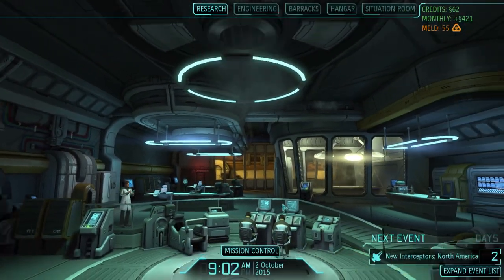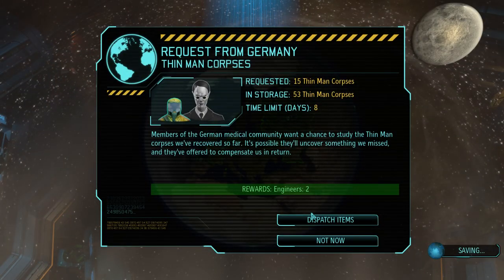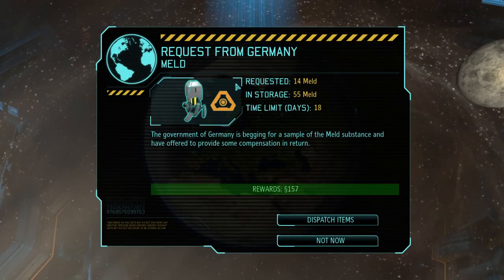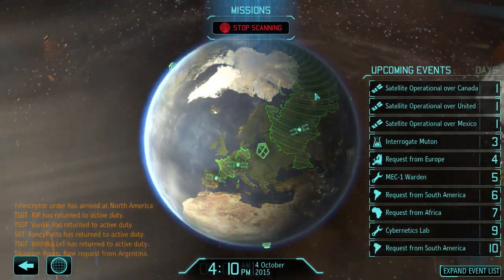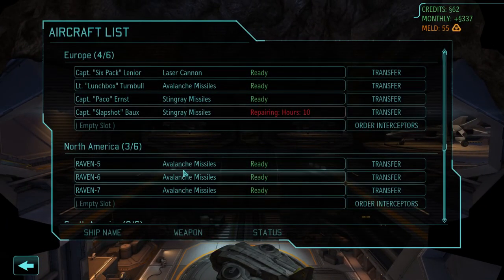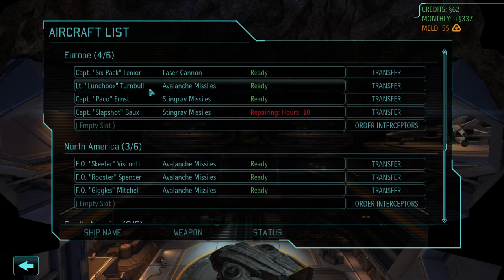Fourteen meld for money — no, we need the meld. Are the ships gonna go up? Yep, okay, ships are up. Let's have a look. Avalanche missiles — and we need to rename them. Skeeter? I like Skeeter, okay — Skeeter's gonna go up. Rooster? Okay, well it has to be Rooster. Giggles? Do we already have Giggles? Nope — so yes, we have Giggles now. The engineers arrived this morning, Commander. We're always glad to have more help down here.